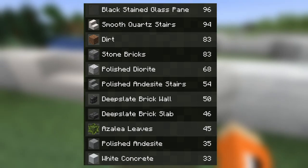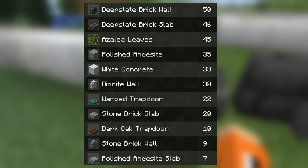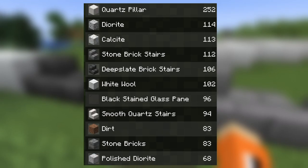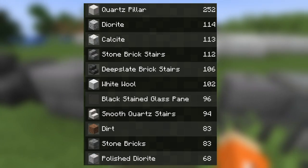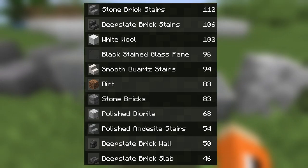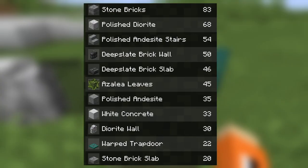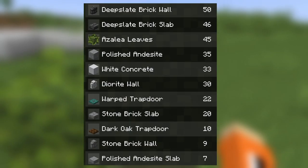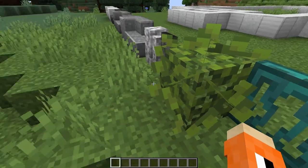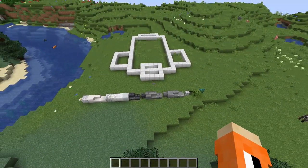We have diorite, calcite, white wool, white concrete, deepslate brick stair slab and wall. We have stone brick block stair slab and wall. We also have andesite block stair and slab. We have diorite wall, black stained glass pane, azalea leaves — you can have them in either the flowering version or the non-flowering one — and warped trapdoor. It's a fairly simple amount of blocks and most of them are just used for building up the build itself.